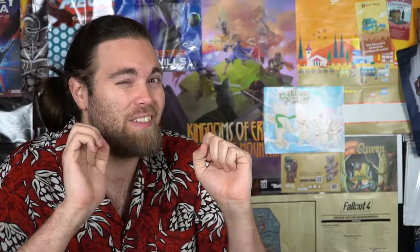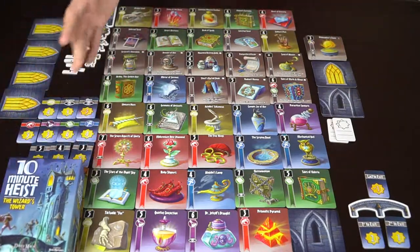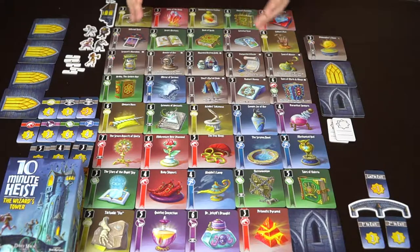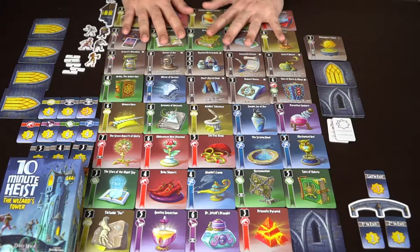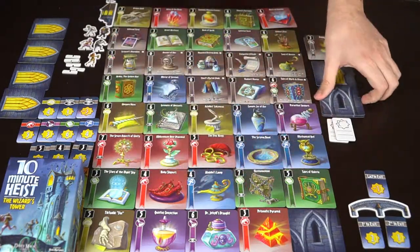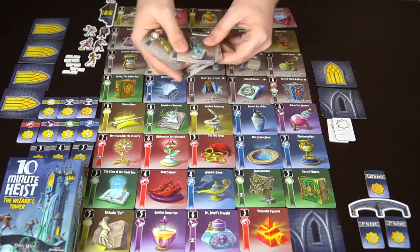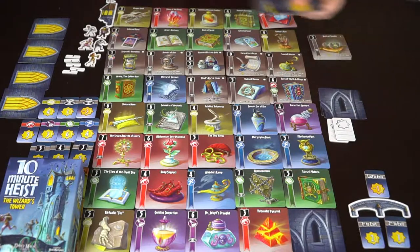Here we have 10-Minute Heist: The Wizard's Tower, and these are all the components you get in this little tiny box. There are two different types of cards: the bottom area of the tower and the top area of the tower. When you set up the game, they make a grid — five by eight. The first two rows are the top section with the light, and everything else is the lower section. Cards with little circles indicate the basic version of the game.